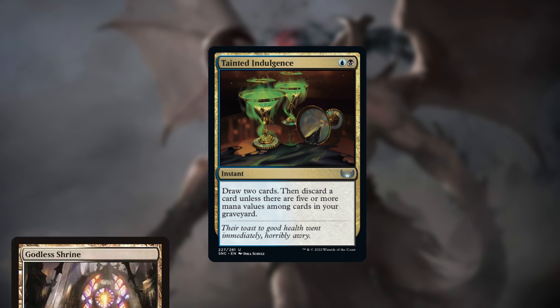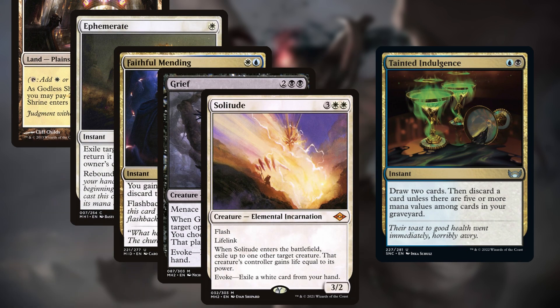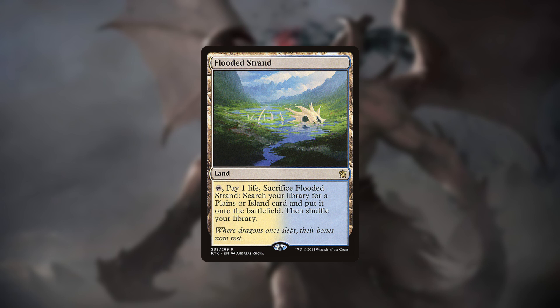Tainted Indulgence doesn't discard a card if you have cards with 5 different mana values in your graveyard. This is usually beneficial, but not if you want to bin a reanimation target. Later in the game, you should hold onto excess lands instead of playing them, since you want discard fodder for Faithful Mending.